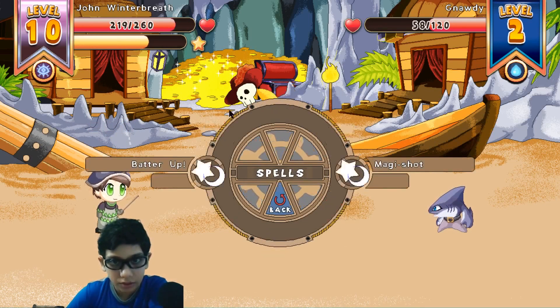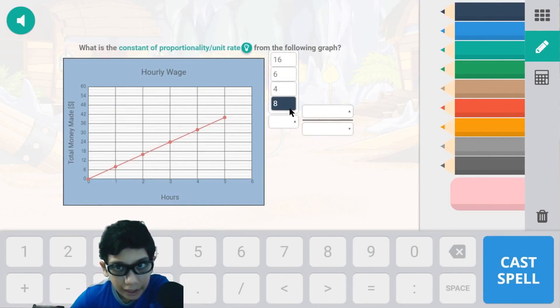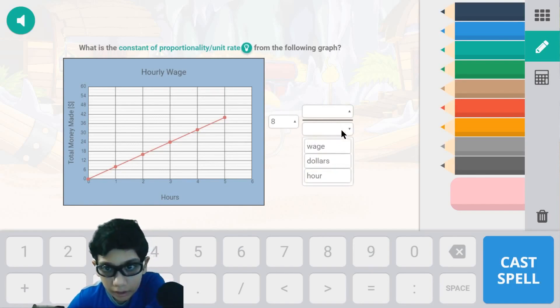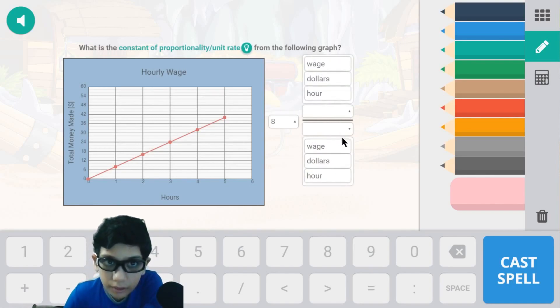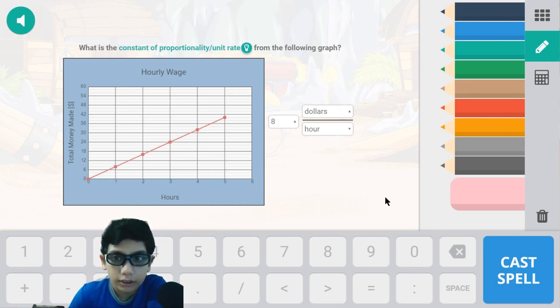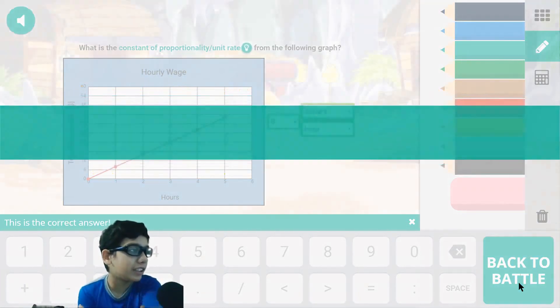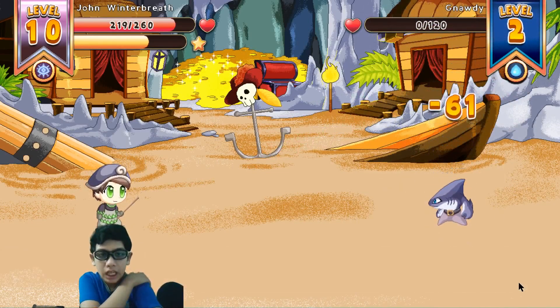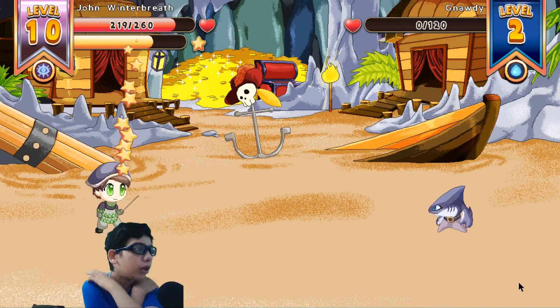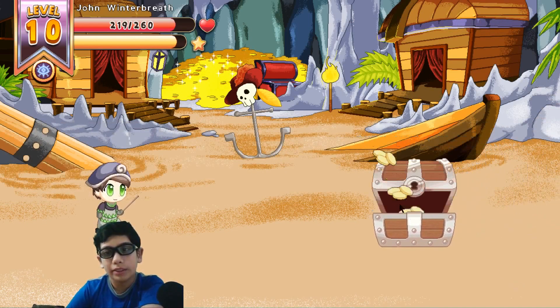Let's get the level up — hopefully we will get another good level up. In each one it weighs about eight. So hours per dollars — that's how many dollars you get an hour. Got it right again! Oh yeah, right in a row! I wonder what achievement we unlock later on. Open the chest!